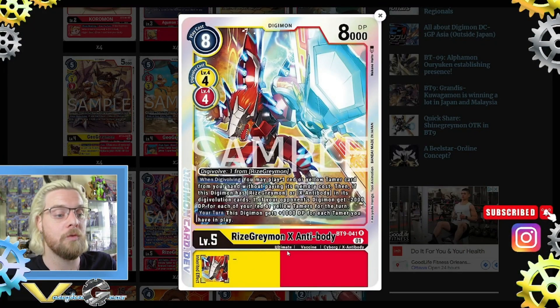Then we have two Rise Greymon X Antibody. Digivolve 1 from Rise Greymon. When digivolving, you may play one red or yellow tamer card from this Digimon's digivolution cards. One of your opponent's Digimon gets minus 2000 DP for each red or yellow tamer for the turn. Your turn: this Digimon gets plus 1000 DP for each tamer you have in play.